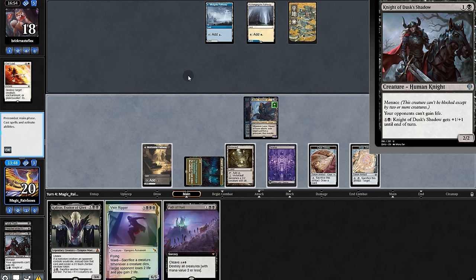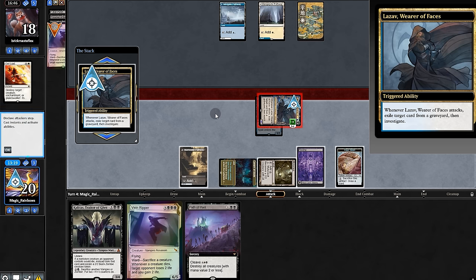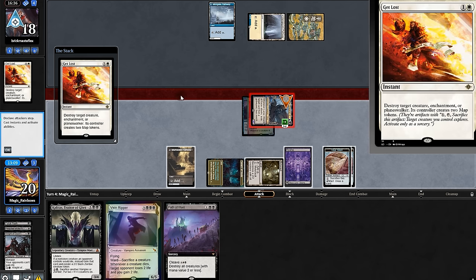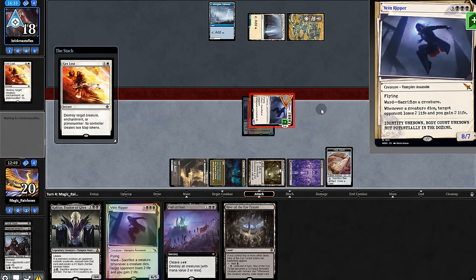We'll instead buff a map, throwing that in the graveyard. Left again — throwing Vein Ripper in graveyard. We'll swing to exile Vein Ripper. They try to kill it but before they do we'll crack a clue and turn Lazav into Vein Ripper so that we can drain them for two.